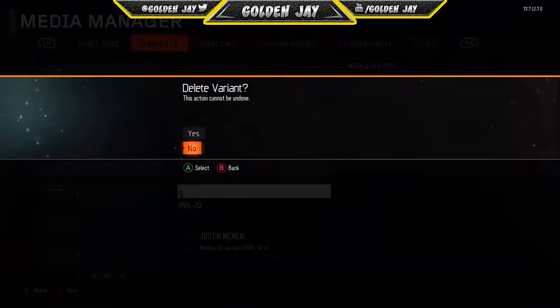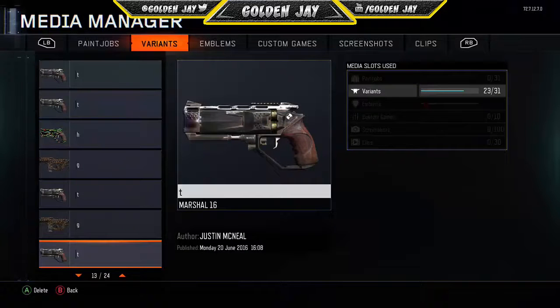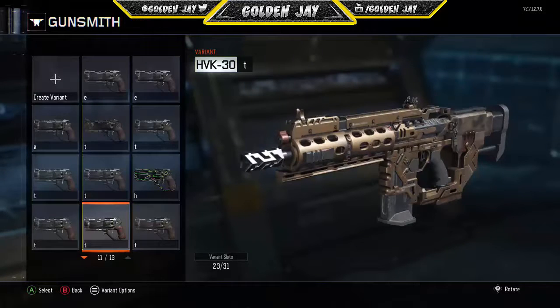Don't press anything after that — this is the tricky part. You want to double-tap the A button and press B one time really fast. For PlayStation it's X, X, Circle. For Xbox it's A, A, B. So let me do it real quick — A, A, B — and then you should see this screen.